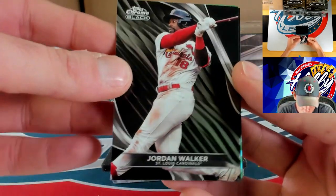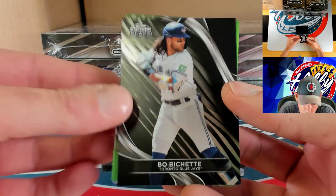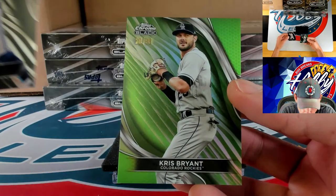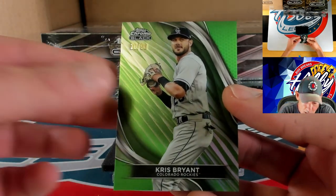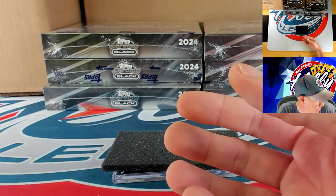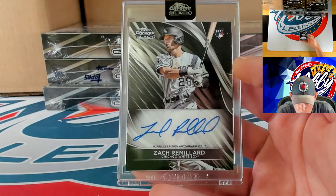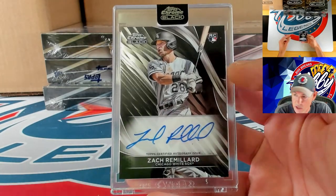Jordan Walker and behind Walker we have Bo Bichette. Our numbered action is going to be a green to 99 going to Chris Bryant — 20 of 99 for Chris. We're going to get another base auto — it is going to Zach Remillard on the base ink.